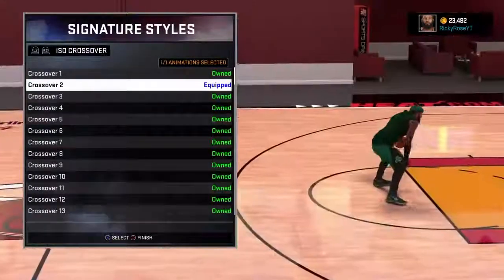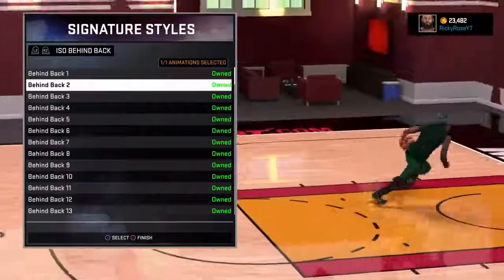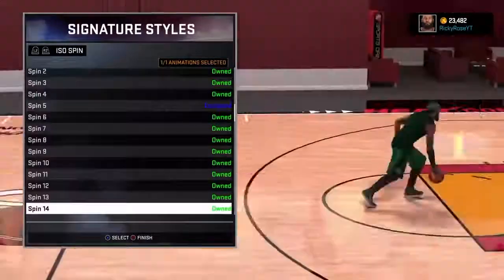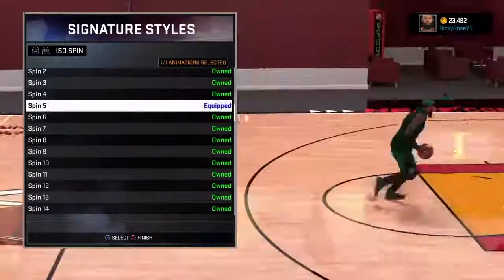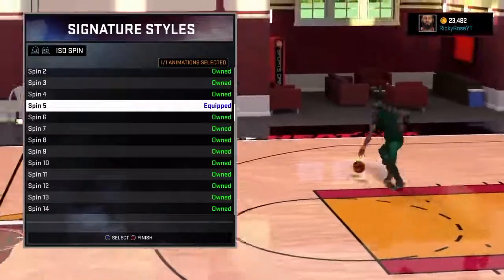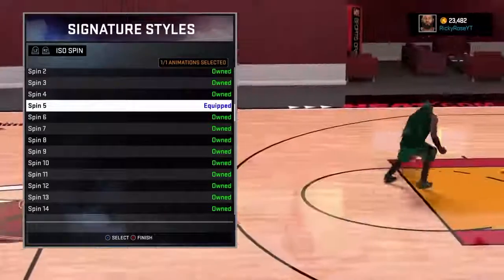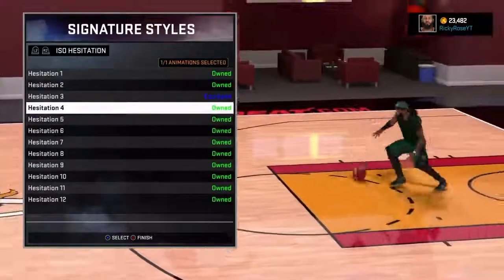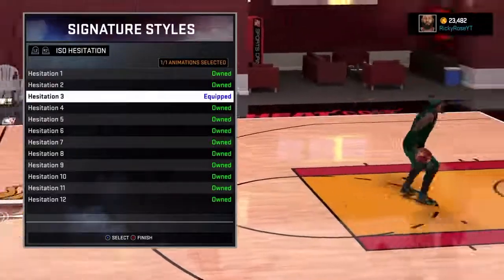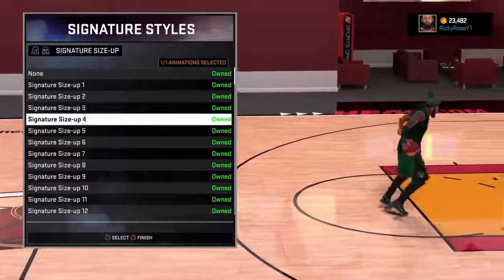My dribble posture I go with default — I don't like upright or low, it just doesn't fit. The iso crossover I use is 2, just because it looks nice and it actually breaks people's ankles. The behind the back I use is 14, just because you can get by most likely anybody. The iso spin I use number 5 for that big spin where he does the ball behind his back — it's very easy to do.